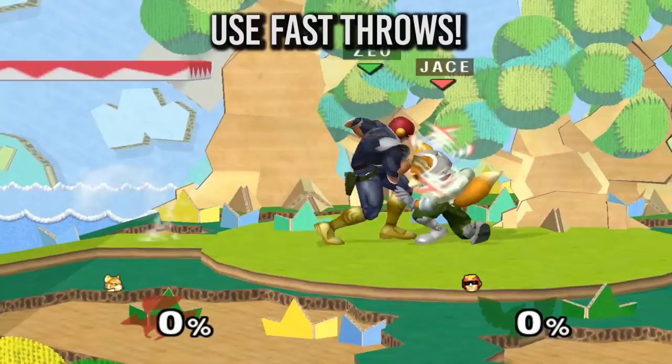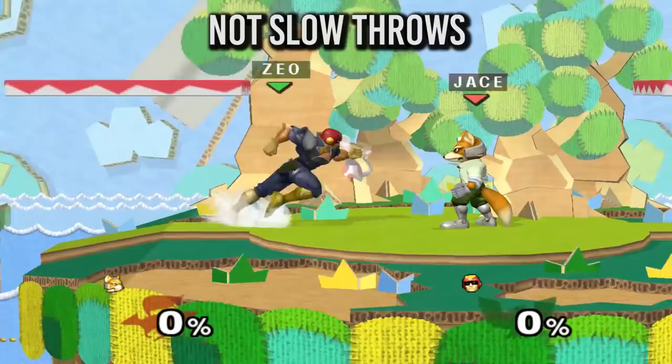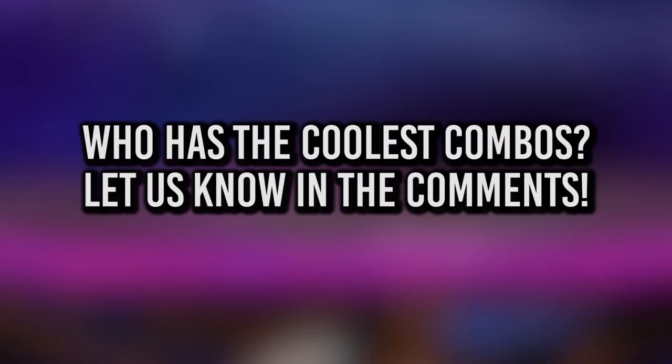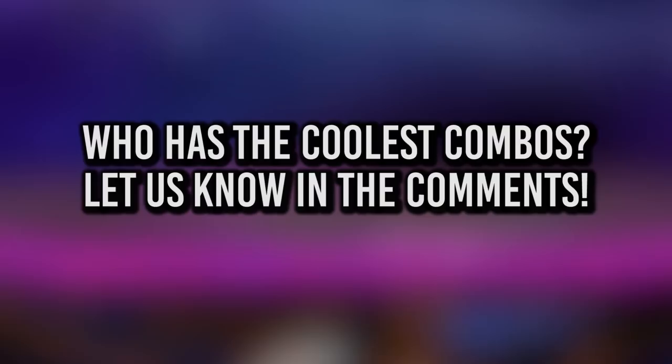In all of these situations, make sure to do your throw as quickly as possible in order to give them the least amount of time to DI. And that's pretty much it! Thanks for watching everyone! Before you go, the results of the last comment war are here. Here's what you guys, the people, have said. For next week, we want to know: which character do you think has the coolest combos? Let us know in the comments below, and we'll see you next week!